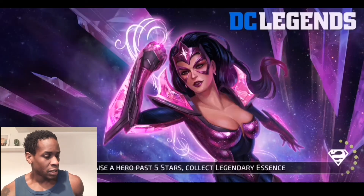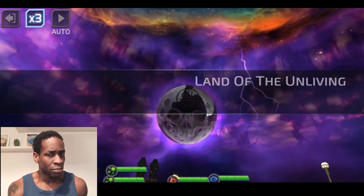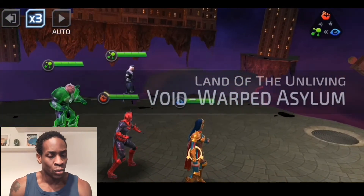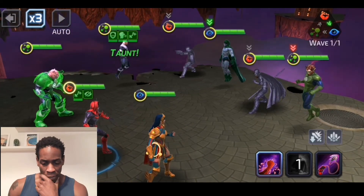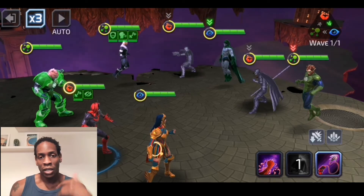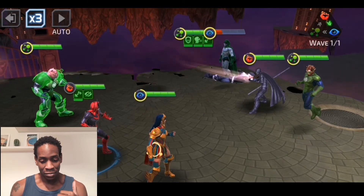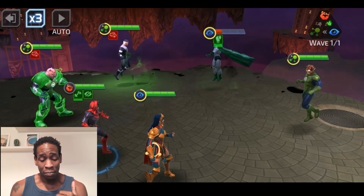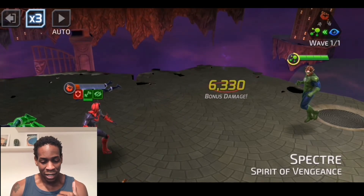I'll build another team with a Cheetah lead to show the strength-up teams I build for one-shotting or nuking the enemy in PvP. If Cheetah was there, we'd get three more strength ups, so I'd be more confident about one-shotting Spectre. Although Superman, being an absolute monster, kind of helped us out there — and then we die.